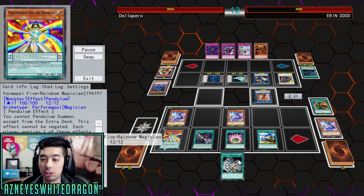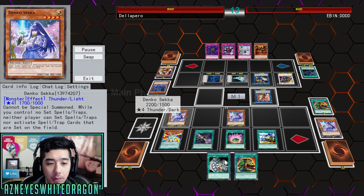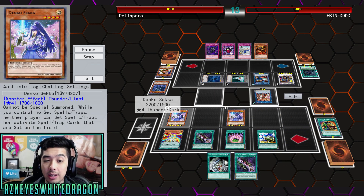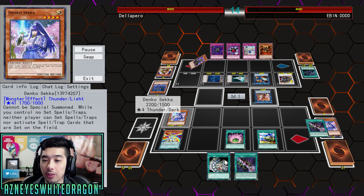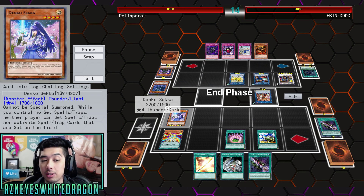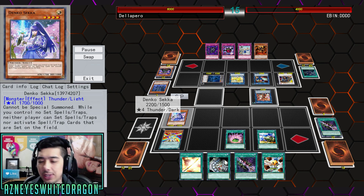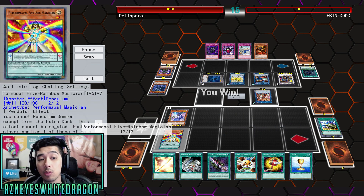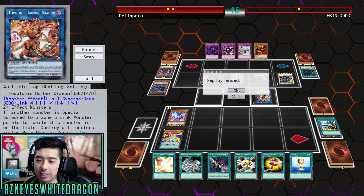So let me go ahead and explain what the heck is going on. Denko Sekka has the effect where while you control no set spell or traps, neither player can set spell or traps or activate spell or trap cards that are set on the field. Basically, this makes it so your opponent cannot use any of their traps or essentially place anything that would need to be set beforehand. It just shuts down traps or them just setting cards in general, which is going to combo really well with Performapal Five Rainbow Magician.